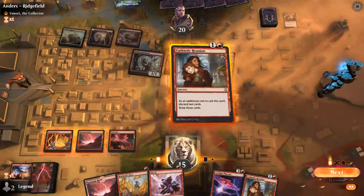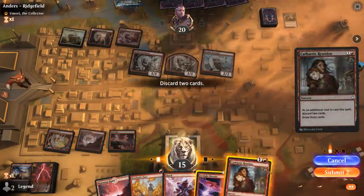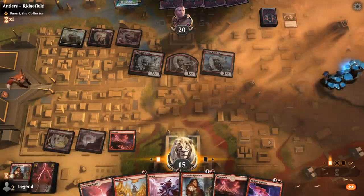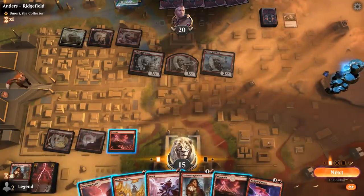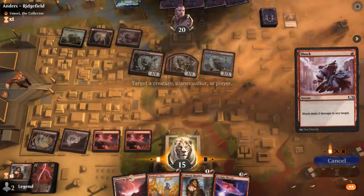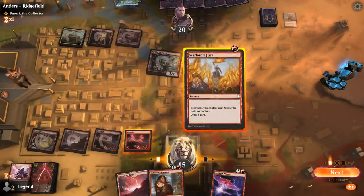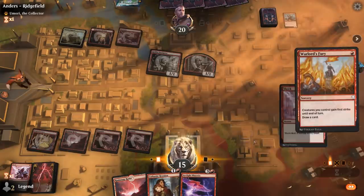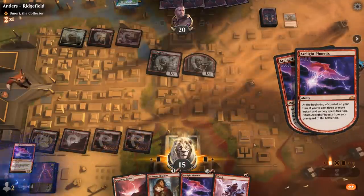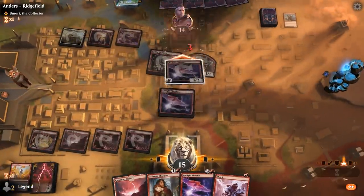We'll Reunion, discarding Phoenix and Reunion. Sadly can't Reunion a second time here. Actually should have cast Fury first just in case my next draw was a Lightning Axe so I could have discarded the third Phoenix, but didn't get punished for it.